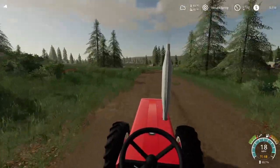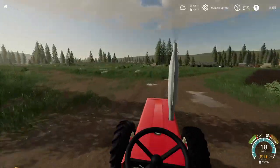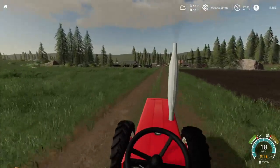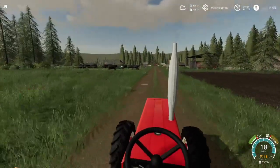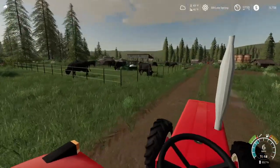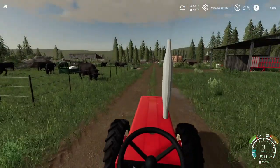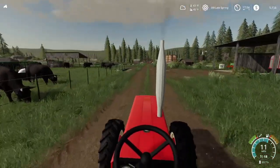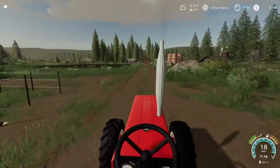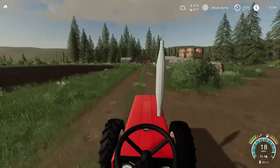I noticed when we were driving by, bringing all the equipment, that the cattle have been eating the grass, and it's shorter inside their pen than it is out here. You can see it's a little different color, a little shorter. Our grass is ready to be mowed, but I don't want to mow it until we have a way to pick it up, just in case the weather is bad.